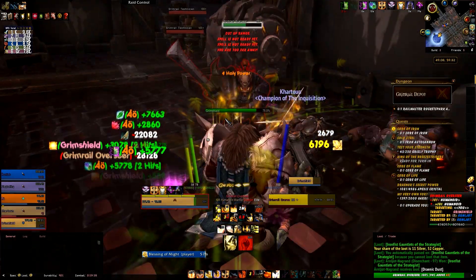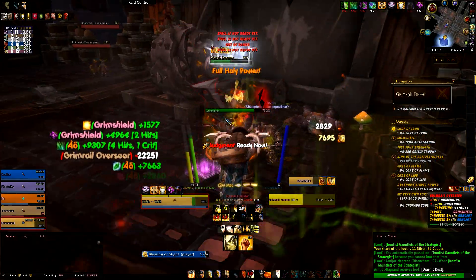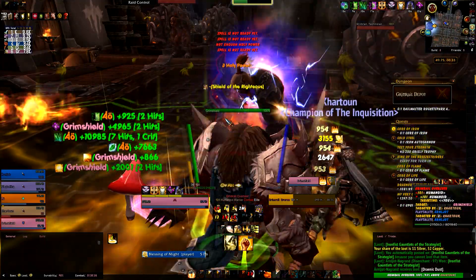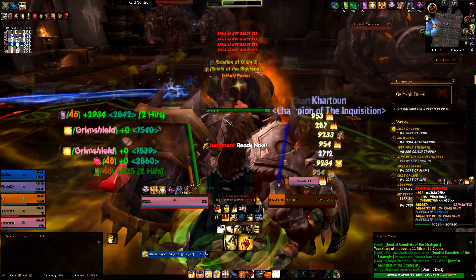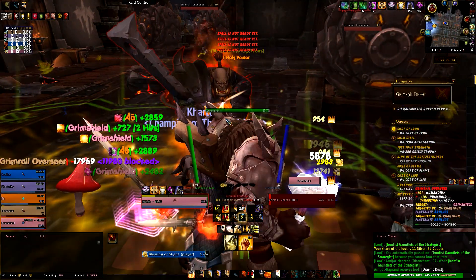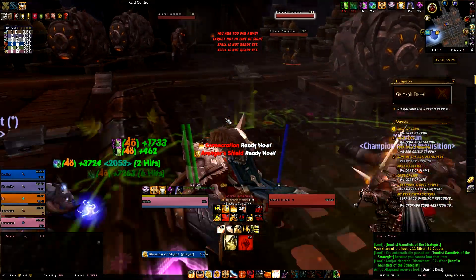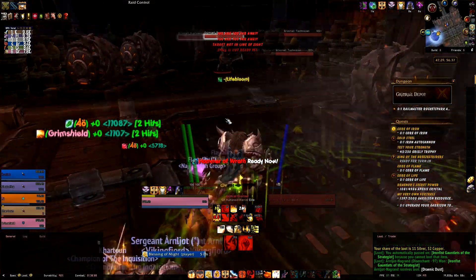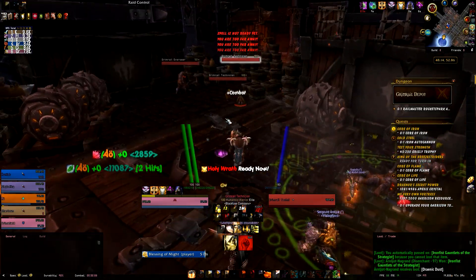In all fairness, this group is all level 100s, so it's bound to be easy. By the way, you're going to see that purple marker - that's empowered seals, not related to their charge. I was testing out different level 100 abilities, just different tanking talent options.